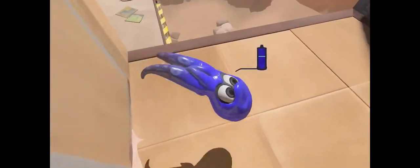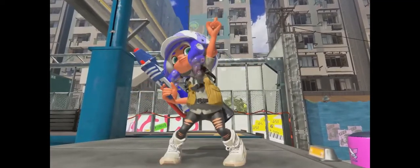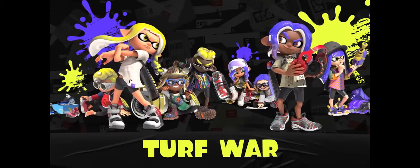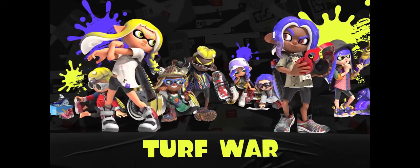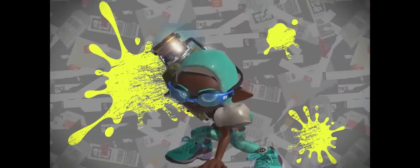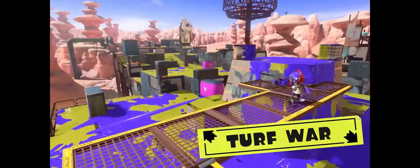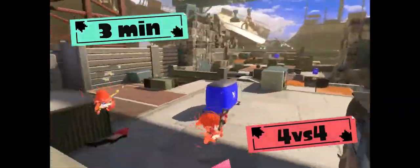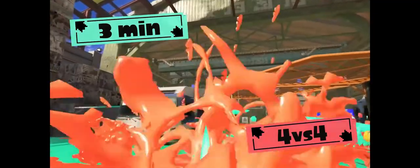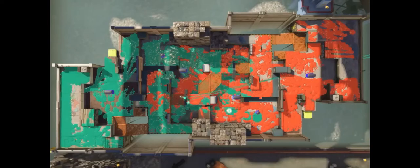It also seems to have decent paint — some people might not agree, but it has somewhat good paint, maybe like a vertical flick of the Carbon Roller, maybe a little bit less. I think it's decent enough that if you use the charge slash you can actually end up painting, and you could trick the enemy team into thinking you're going in that direction, since the charge slash sends out a projectile forward — they might think you're swimming there, so you could always go a different direction.